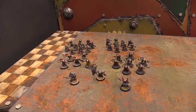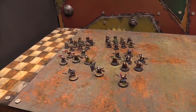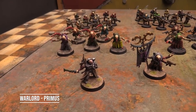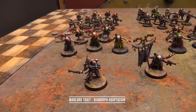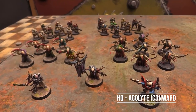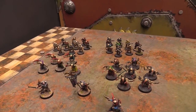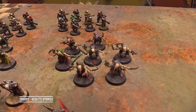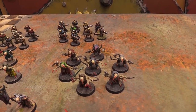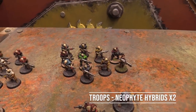Let's start by taking a look at the Genestealer Cults. This is a patrol detachment or a battalion detachment — it can actually fit into either of them. For my HQ choices, I've got my warlord, the Primus. His warlord trait will be Biomorph Adaptation, giving him an extra attack and strength. He'll be accompanied by an Acolyte Iconward as another HQ choice. And my troop choices — I've got three of them. I got a unit of seven Acolyte Hybrids.